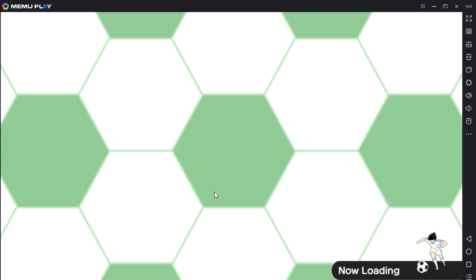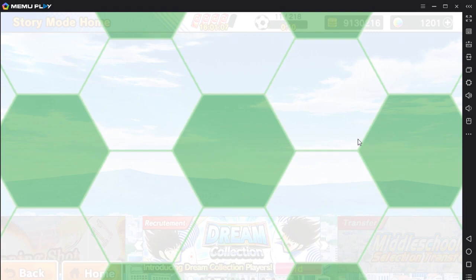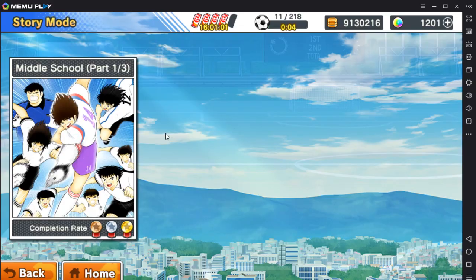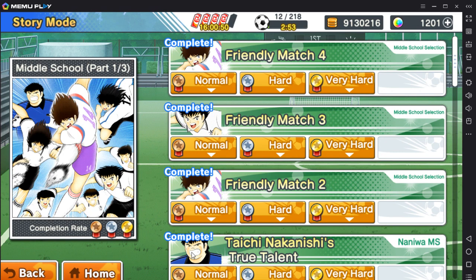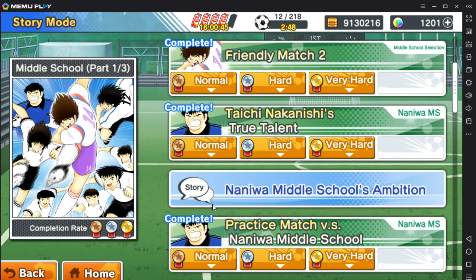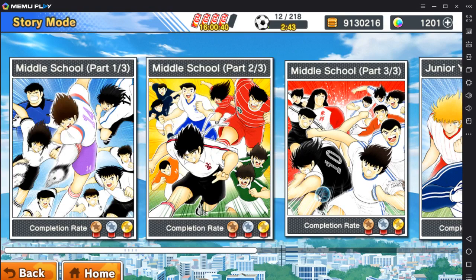When you start the game, you want to do the story mode — story is where you get all your dream balls from if you're a free-to-play player. You want to complete the story ASAP. Every stage you clear, you get one dream ball. Clearing everything, you'll probably get quite a few — enough to do a couple of multi-pulls. Every difficulty — normal, hard, very hard — gives dream balls, and even filler stories give dream balls too. So you want to complete everything ASAP.